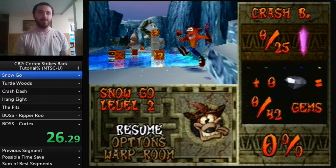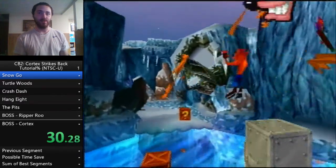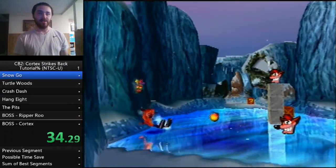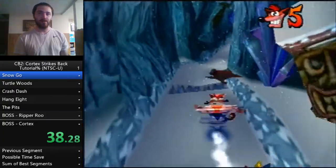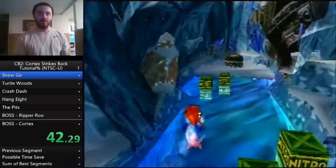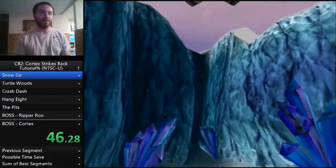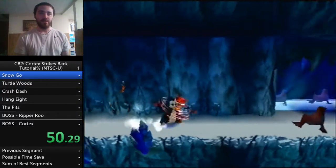The middle section is a 2D section. The only thing to worry about is the ice rink. What you do is slide forward, glitch high jump, break that box, hold down left, then slide spin at the TNT, slide over, slide up, slide to break that box, slide spin over those holes, and chain those together.